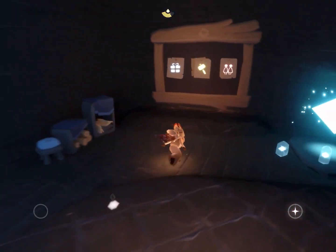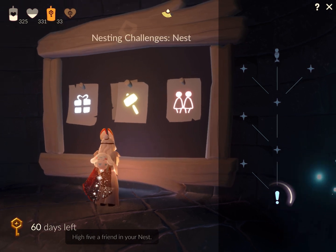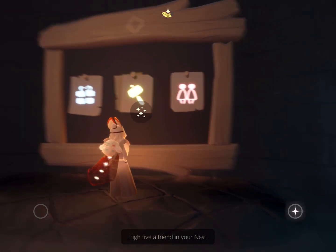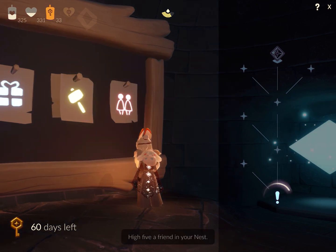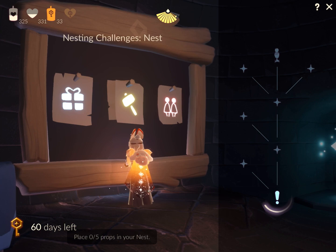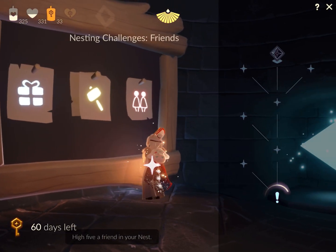The next challenge is to high five a friend in your nest, and the second one is to place five props in your nest.